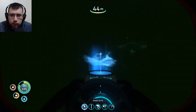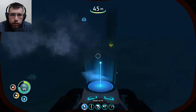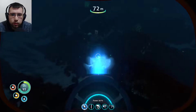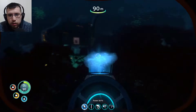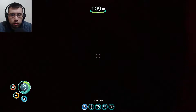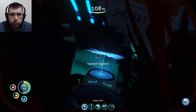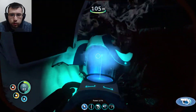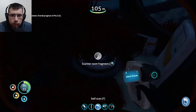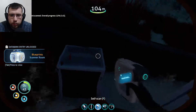It's too dark, I can't see anything. Oh that's one of these guys - that's cool, it got lighter all of a sudden. So this is where we were just at. Wait, what is down here? Passing 100 meters - oxygen efficiency decreased. Oh, this is new. I don't think I found this place earlier. Seamoth fragment - that's what we need. Okay cool, getting this done. Scanner room fragment - that's new. We have that now.